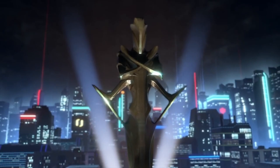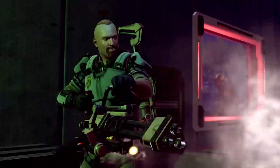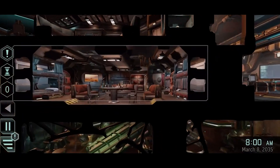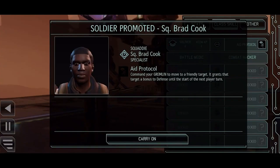Humanity has fallen, but it's up to you to bring it back from the edge in XCOM 2 Collection. Fomenting a revolution against the alien overlords, you'll have to be both strategic and tactical. The strategy comes in as you're taking care of your base, assigning your crew different jobs for continued progression, and crafting and upgrading your weaponry to give you the best chance on the battlefield.